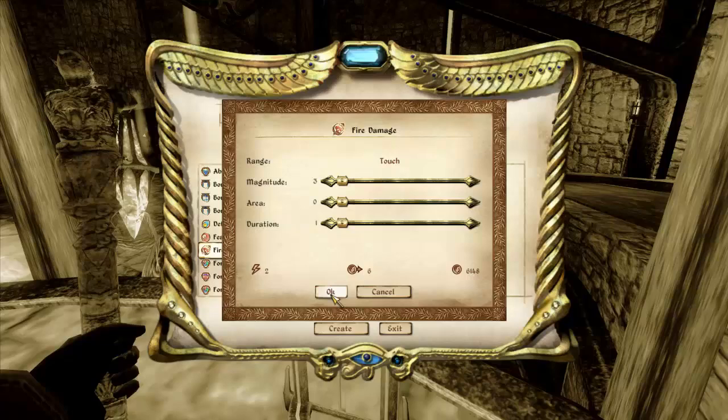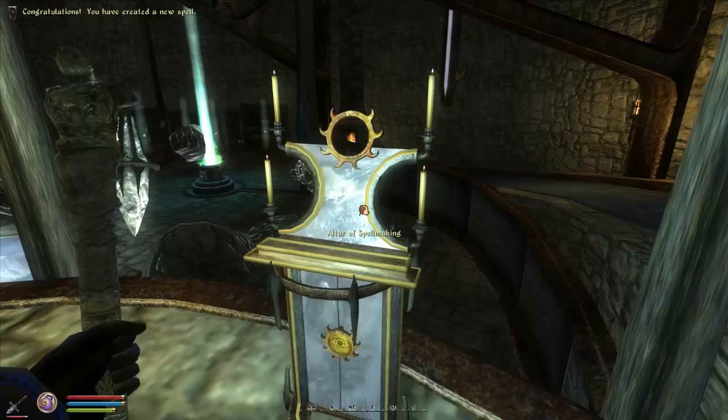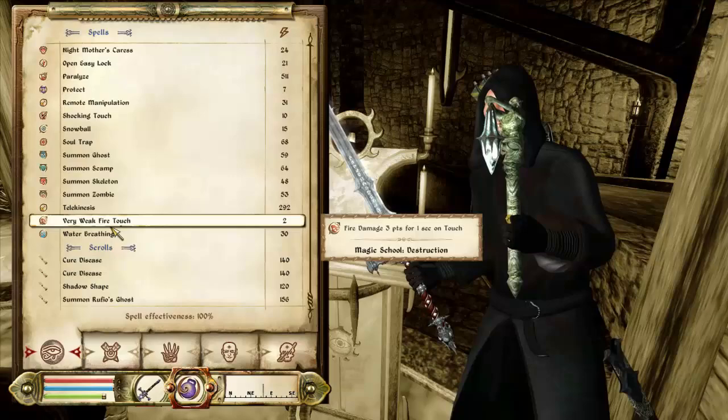I'm pretty sure the way it works is you get the same EXP no matter how good or bad the spell is. So casting this should get us the same EXP as casting an amazing spell that costs our entire magic bar. I'm gonna do that off screen — I think it should take probably 20-30 minutes. I'll probably montage it, show you the levels, and every time we level up we'll pay the fella in the Anvil major skill to give us 5 more Destruction levels. Let's go test it on Shadomir, just to make sure it works.